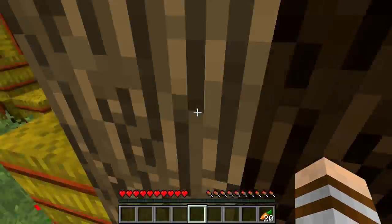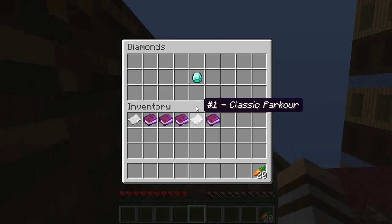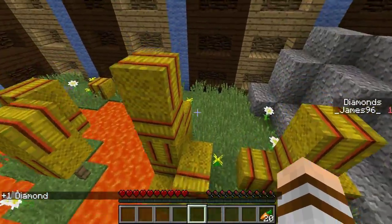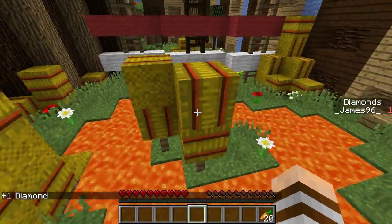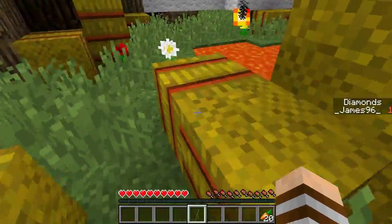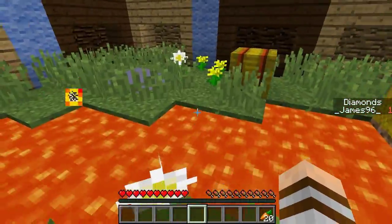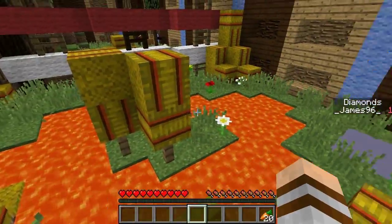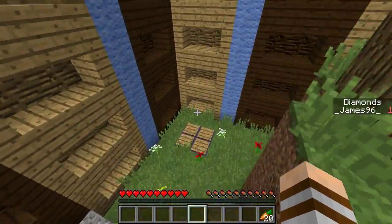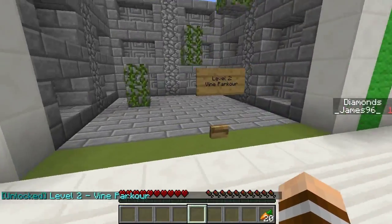We also need to be on the lookout for chests — I think there's a chest in every map. Can we reach it? No — ah, damn it. Let's try going up here. There it is — plus one diamond! We now have one diamond on the board. That's a good start. That looks like the end of level one, and we've unlocked level two: Vine Parkour.